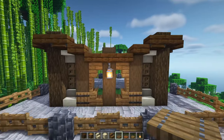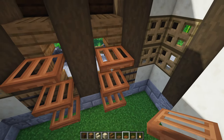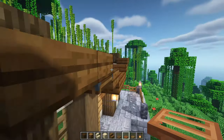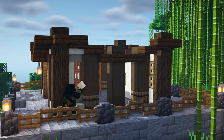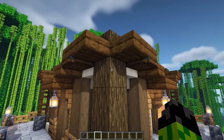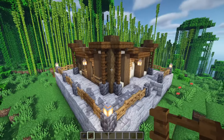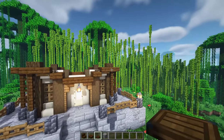The final touch is to come inside here and grab some acacia trapdoors and place three of those down, flip them all up so that it looks like this from the inside and like this from the outside. You can now copy everything we've done here round to the opposite side, because they are completely identical. With the other side all done, the next thing to do is to come to the corners here next to these logs and have a cobbled deep slate wall either side on the bottom, and three dark oak fences on top. Do that for all four corners.